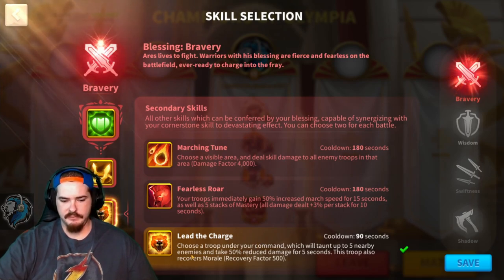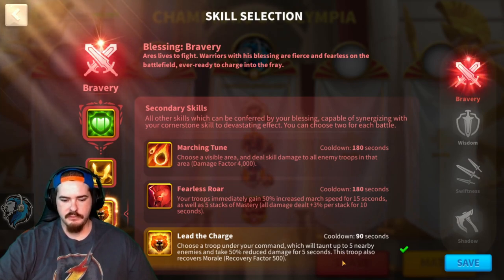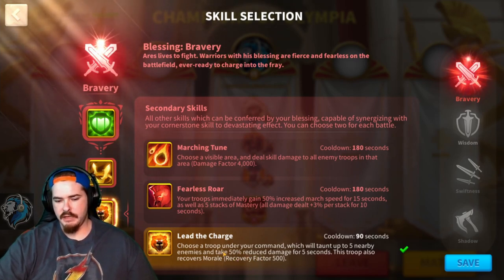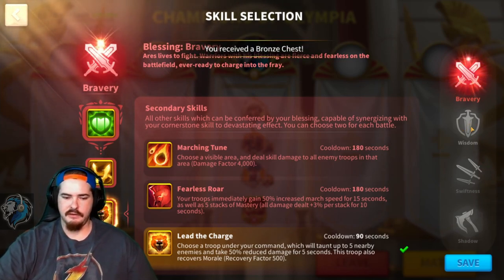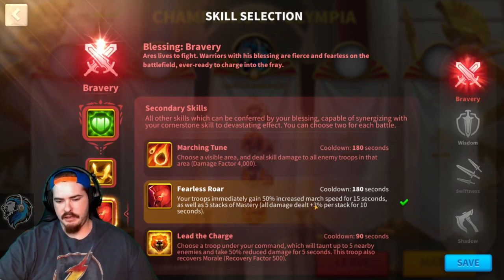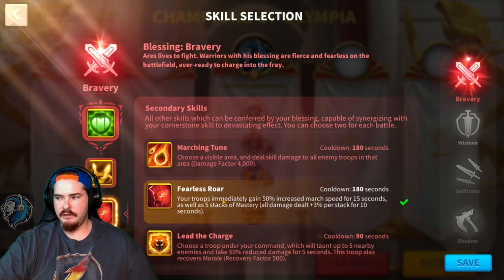I use Lead the Charge personally for my marches because I like to taunt people onto my Attila-Takeda. Lead the Charge: choose the troop under your command which will taunt up to five nearby enemies and take 50% reduced damage for five seconds; this troop also recovers morale, morale factor 500. To pop this, inside the match hit the little icon and click on whichever commander's sidebar icon you want to taunt onto. Then we have Fearless Roar: your troops immediately gain 50% increased march speed for 15 seconds as well as five stacks of mastery, all damage dealt plus 3% per stack for 10 seconds.